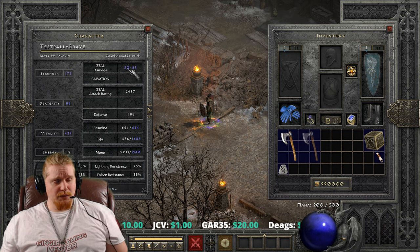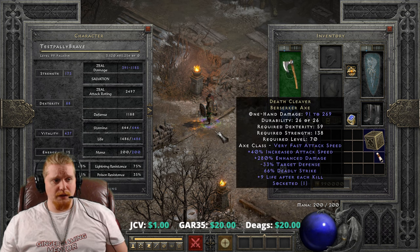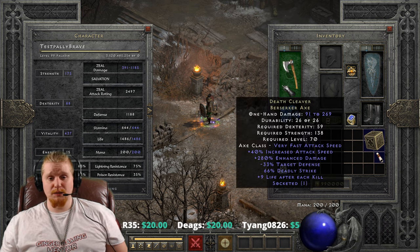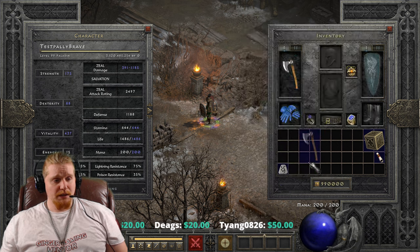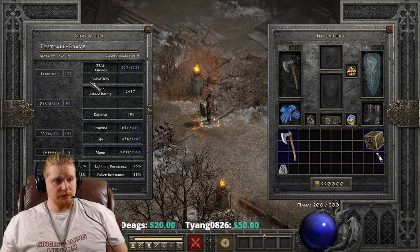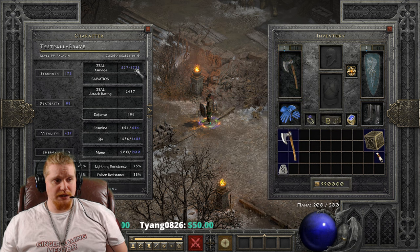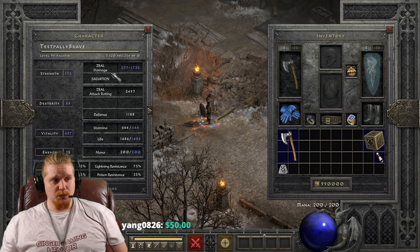As you can see here, my Zeal damage without the weapon is 20 to 83. With the base, I have 391 to 1185, and of course it's doubled with deadly strike. The ethereal Zod'd version has 577 to 1735, which is pretty nice.